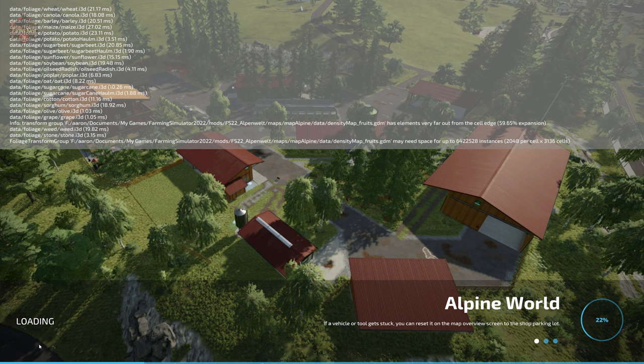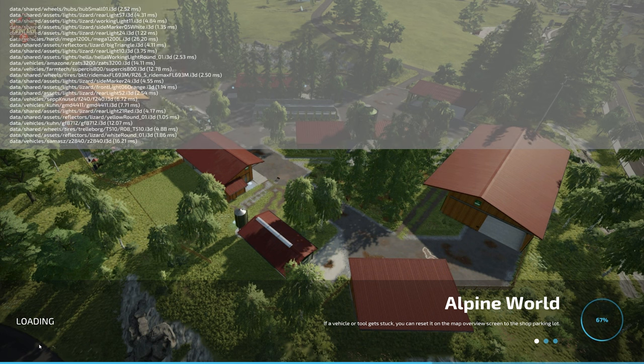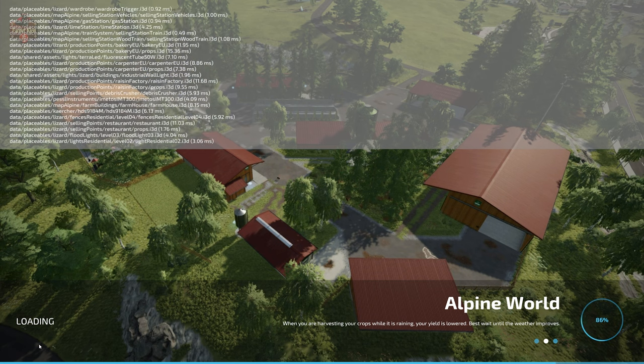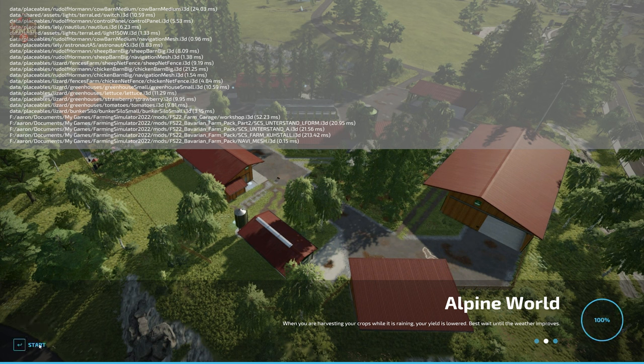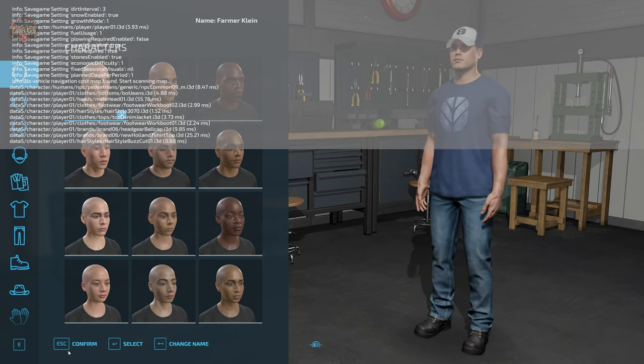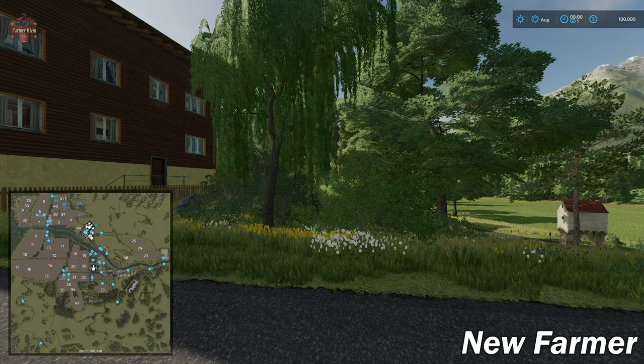If you load this map in Farm Manager or start from scratch, the main farm is set up identically — no difference across any play mode, and all of the equipment is available across all play modes. The map loads up error-free and warning-free, so we are good to roll.